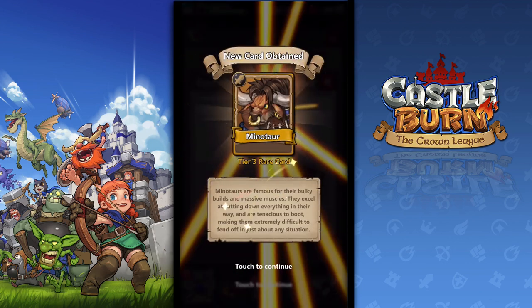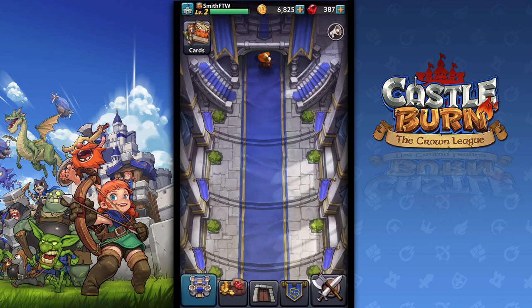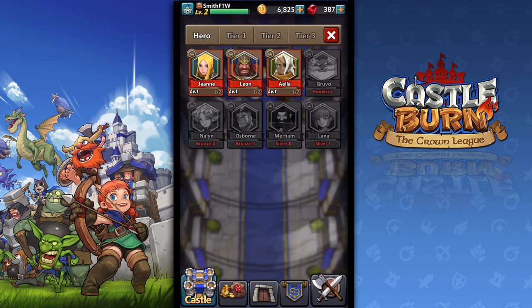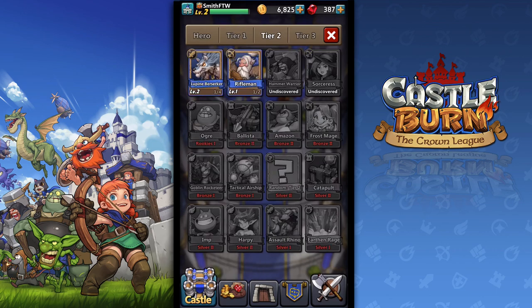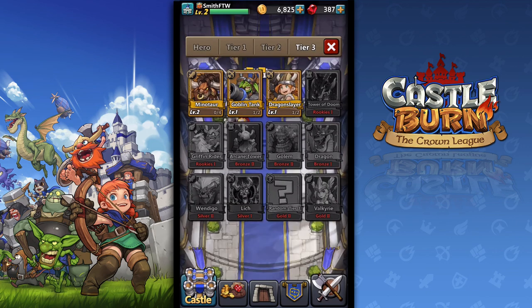The Minotaur — new card I just obtained. So another Minotaur, so I can upgrade him now. I wanted to go ahead and just show some gameplay and kind of talk through it, kind of like a let's play sort of thing for you guys that are looking at the game and wondering what it's all about. Just to reveal, I got a couple of hero cards, some tier 1 cards, some tier 2 cards, and some tier 3 cards. Don't worry, I'm going to explain it all if you're not familiar with this sort of thing.